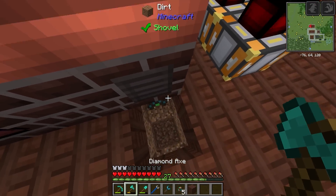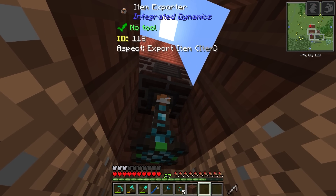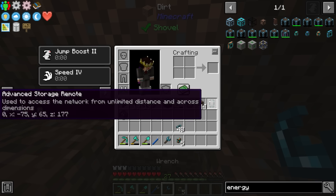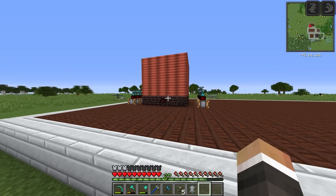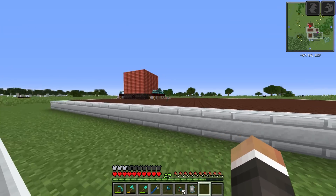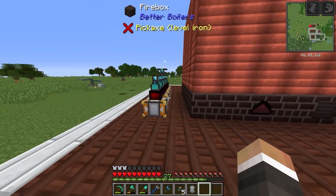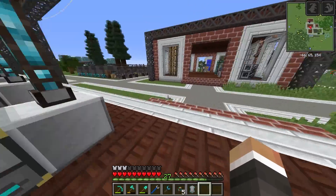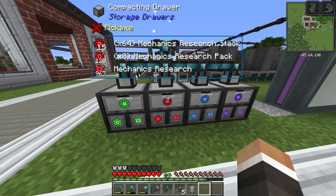Instead of using an item conduit I've got another omnidirectional connector with an item exporter, with a card set to coal coke — that pulls coal coke from the other end of the base into the boiler. This looks a lot nicer. We could put three boilers on this platform, giving up to 30,000 redstone flux per tick. All of that was done to give us more space here to put down all our crushers. We're currently at 15 out of 16 mechanics research — very close.